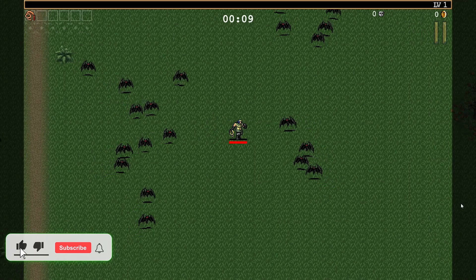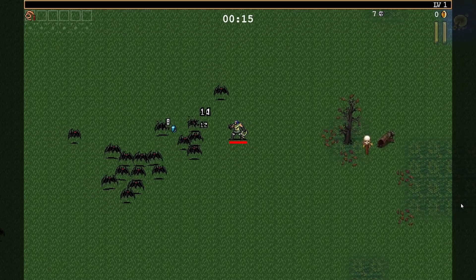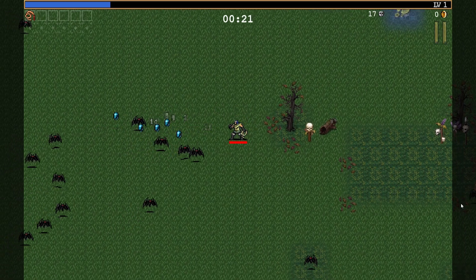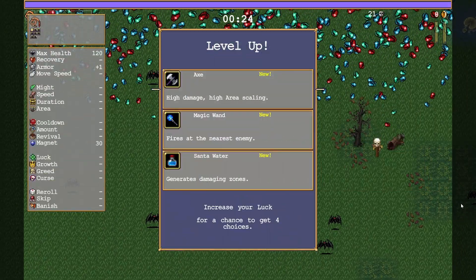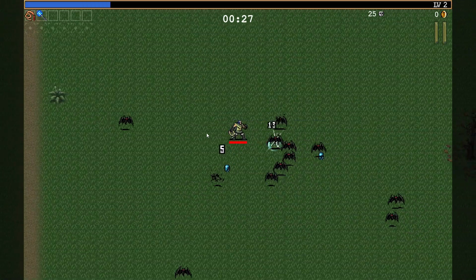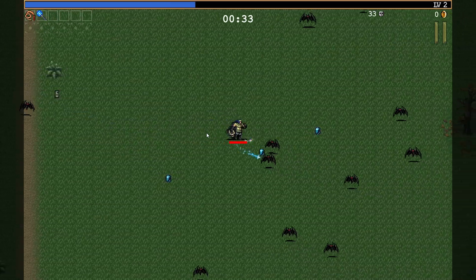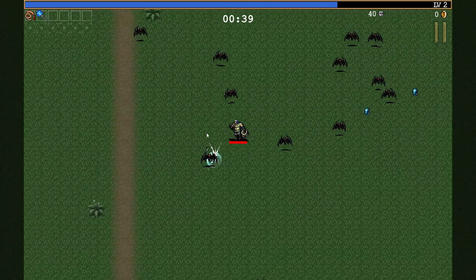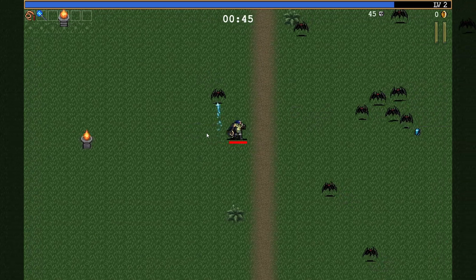We can only whip in the direction we're looking at — that's a little bit tricky. But if we look the other way, no problem. We have to fight up and down. What should we use? 'Fires to the nearest enemy' — that's a good one because we can fire backwards, hopefully. Or can we only fire in the direction we're looking at?